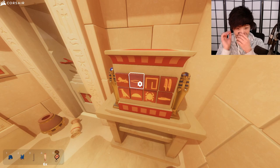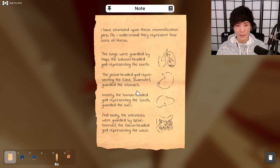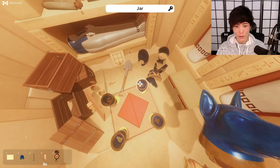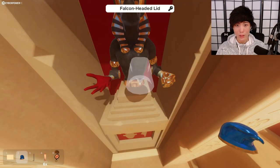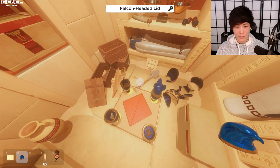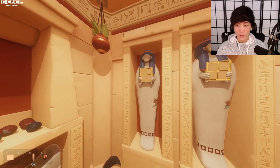There's gotta be some kind of hint for this thing. Oh, notes! Lungs were the baboon-headed — jackal guarded the stomach. Okay, so the jackal guards the stomach. Baboon representing the north for the lungs. What is this thing — an eagle, falcon? Intestines from falcon. We've got some of this stuff, we're still missing some things. Wait, I saw this somewhere — right here, right?